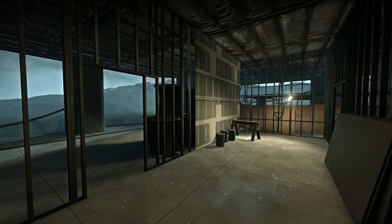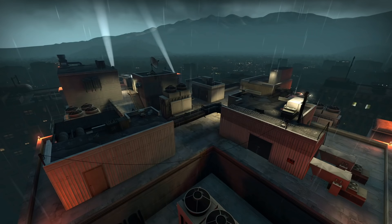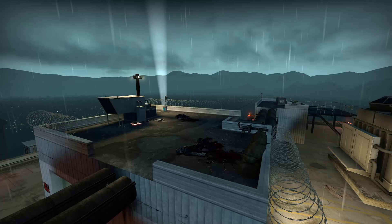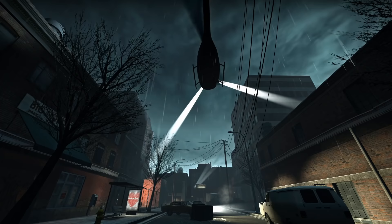This campaign has a lot of variety: the apartments, the streets, the subway, the warehouses, the sewers, the hospital's lower floors, the construction floor, the hospital's roof — all these places feel distinct. The finale at the end of No Mercy is really fun. The use of vertical space makes the area interesting to hold out on. The possibility of getting charged or tank-punched off the skyscraper is delightful and makes for fun, hilarious moments.